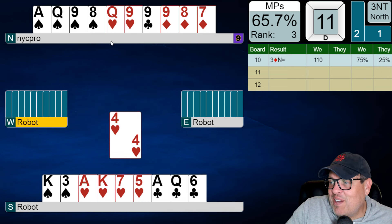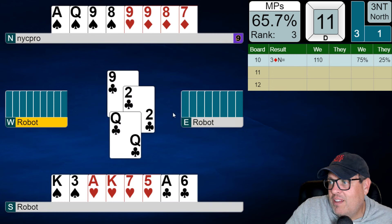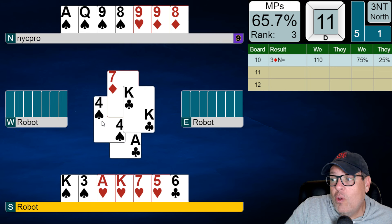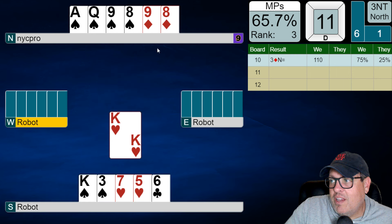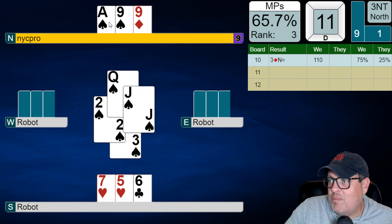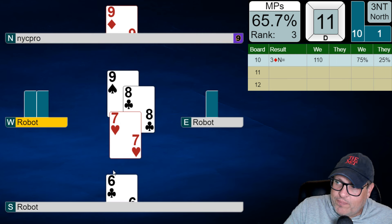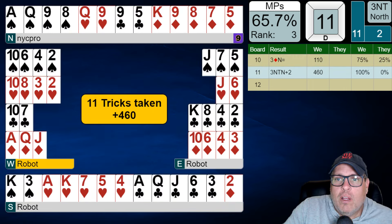That was lovely — the finesse won! We're going to play a heart to the queen for transportation, then a club back to the queen. Now we're really hoping clubs aren't 3-3 — and they aren't! They pitched a spade, which is lovely. Ace of hearts, king of hearts — and they both pitched spades. Really nice for us. King of spades, spade to the hand — and they just break well for us. A hundred in the books. Amazing!